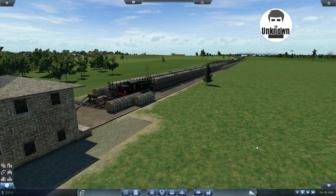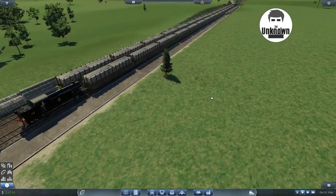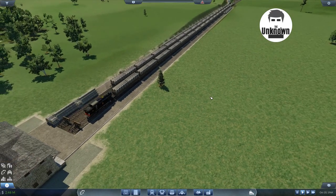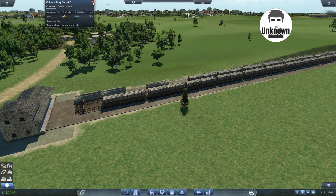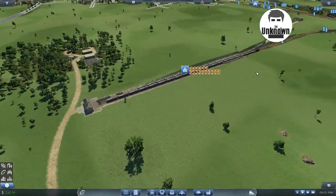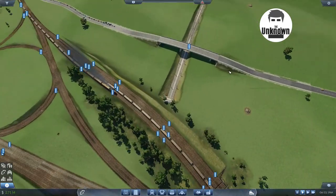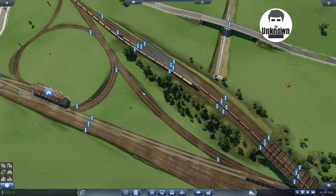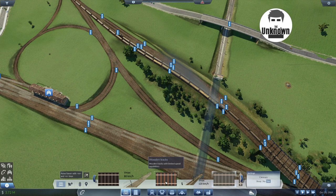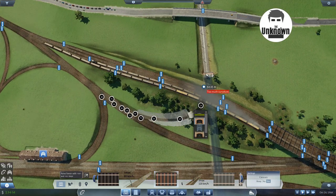Hey guys, welcome back to Transport. Here you join us at the forest — we're looking at our brand new route, and actually the original route as well. As you can see they're totally full, and the forest is quite happy. It's now got more capacity. First we're going to add another way of actually getting some of the trains in and out, so we're going to add a line in here — doesn't have to be a brand new line.